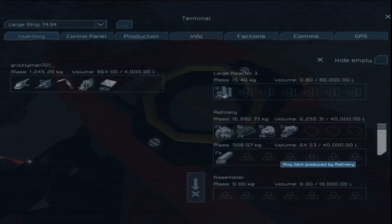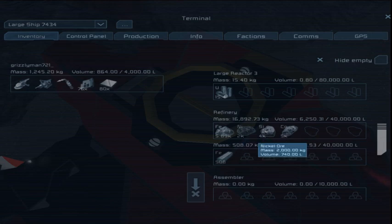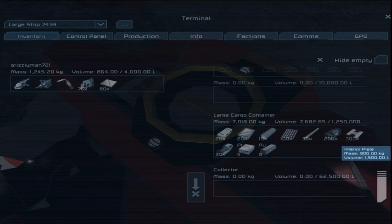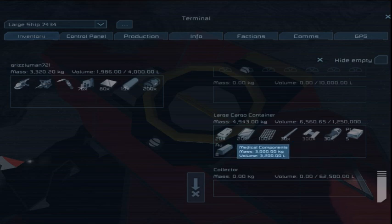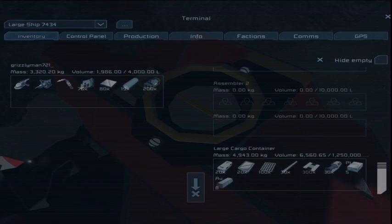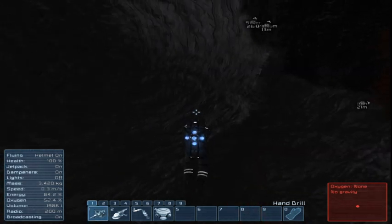I thought I saw iron in here — yeah, iron. There's not enough power, is there? No, there's not. We've got platinum. Let's just mine here instead — that's better.